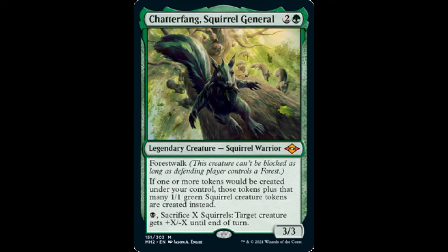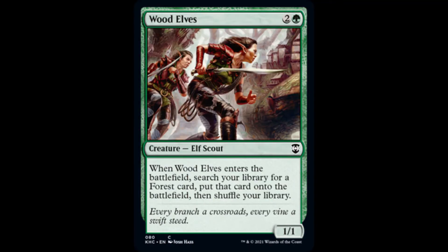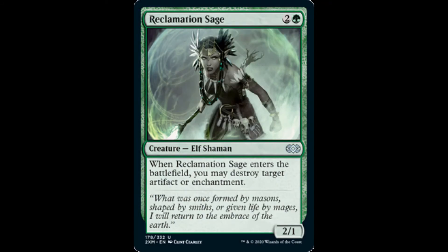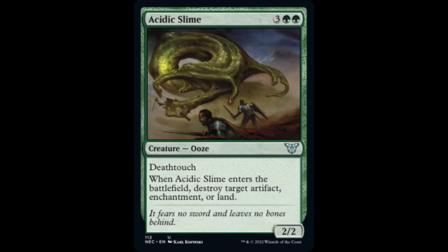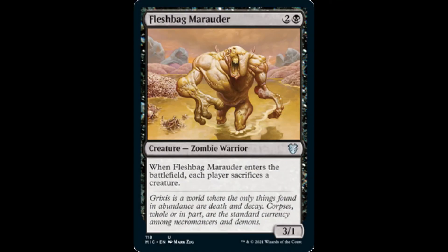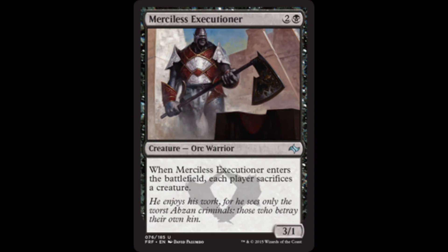Let's consider creatures with valuable Enter the Battlefield triggers for the purposes of optimizing Myrkul's ability. Wood Elves ramps us by putting a Forest card from our library onto the battlefield. Farhaven Elf does the same thing by putting a basic land into play. Reclamation Sage destroys target artifact or enchantment when it ETBs, and Acidic Slime does the same in addition to providing the option of destroying target land instead. Speaking of removal, Ravenous Chupacabra destroys target creature an opponent controls. For the purposes of dancing around protection and/or indestructible, consider Fleshbag Marauder or its fate-reforged counterpart, Merciless Executioner.